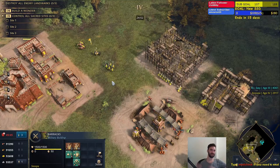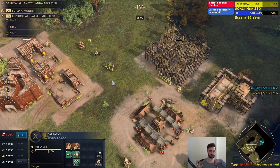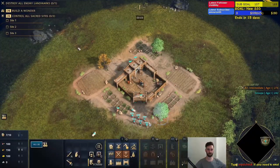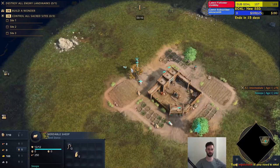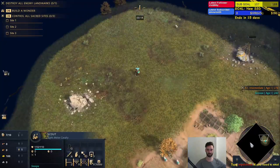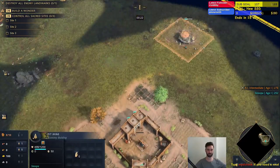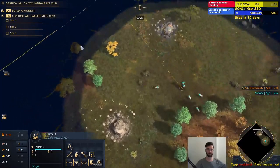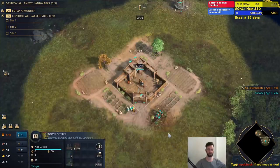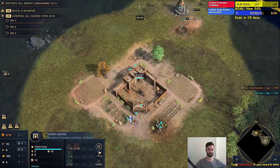Time to jump into the build order opening — it's a slightly greedier opening. First thing: queue villagers, put all your guys on straggler trees with the exception of one, who's going to place a pit mine on the gold mine. Drop those initial sheep back at home, start collecting new sheep, and new villagers can come on the food. The reason we're chopping stragglers first is we want to get the passive gold going as soon as possible with the pit mine. Also in this patch, stragglers spawn a lot closer to your town center, making straggler openings more viable. As soon as you get the pit mine up, start building houses all around it to increase the passive gold.